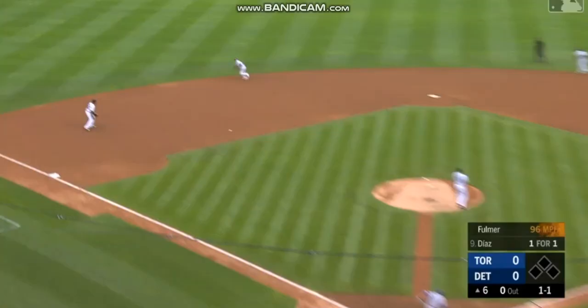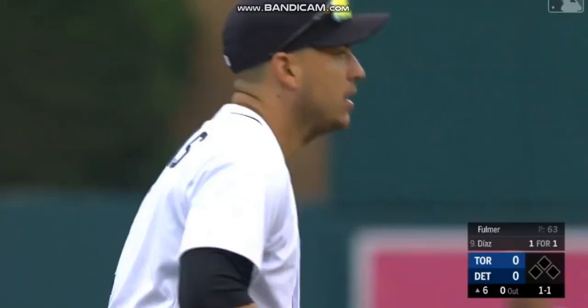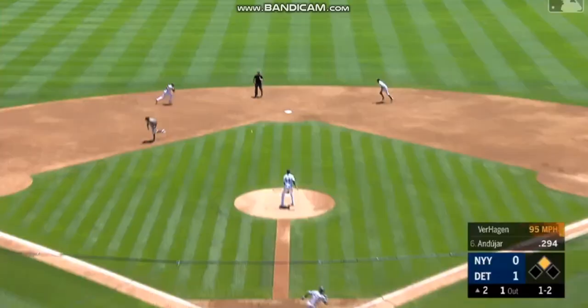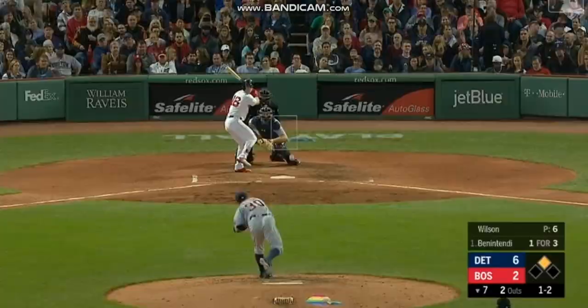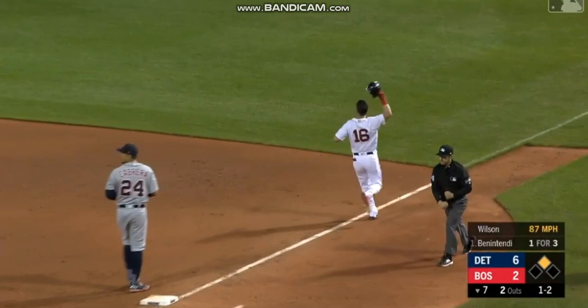At least seven. Ground ball left side again — Iglesias to the grass. Plants, throws — got him. That is becoming routine. Little chopper up the middle and Iglesias with the spinning play — he'll throw it to first in time. Another outstanding play by Jose. Two gone. On the ground, knocked down by Iglesias. Quick throw — got him. What a play. Nice play.